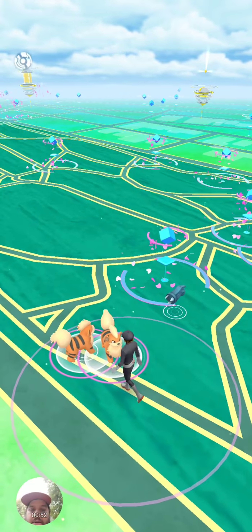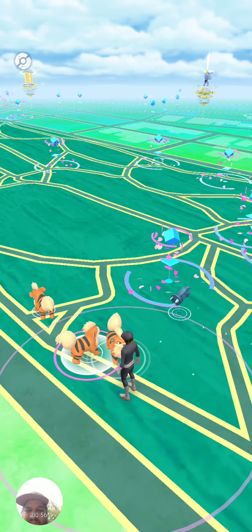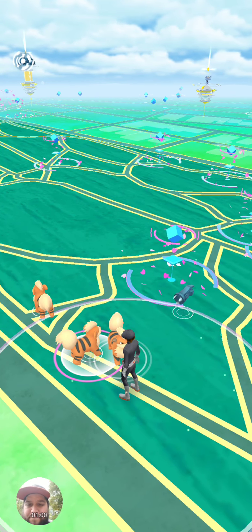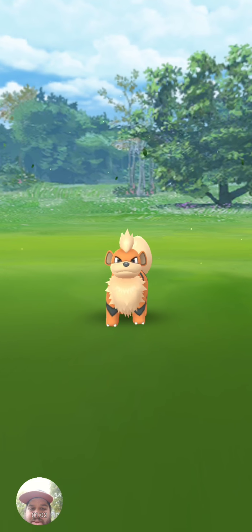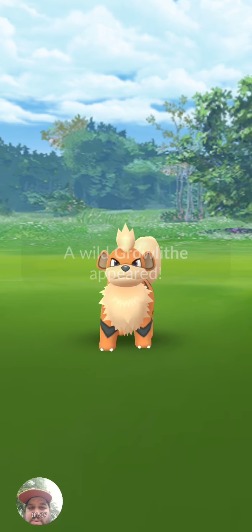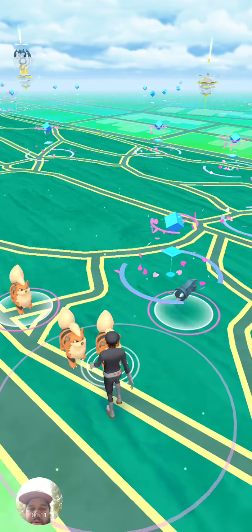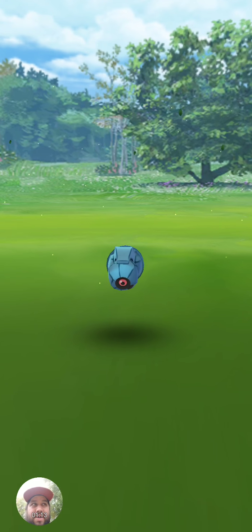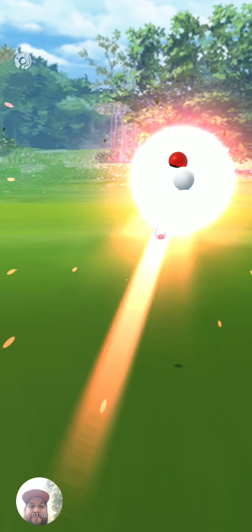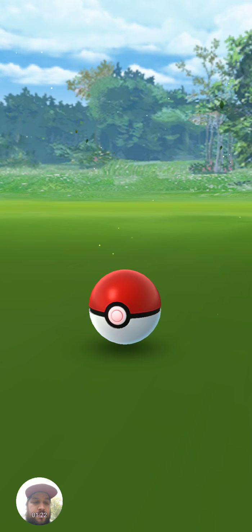Wright Park is also a Growlithe nest at this point. I'm only really interested in Growlithe if I can find its shiny version. As you can see, they're just popping out of nowhere right now. Another regular Growlithe — nothing interesting there. And a regular Beldham. Off to a fantastic start already.